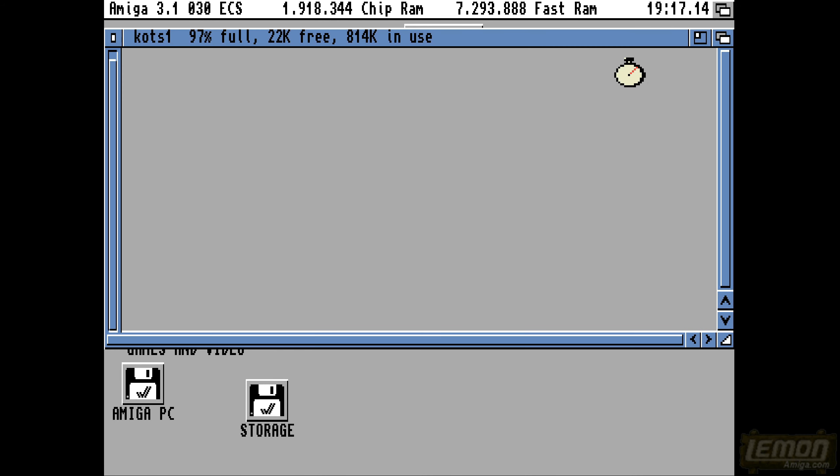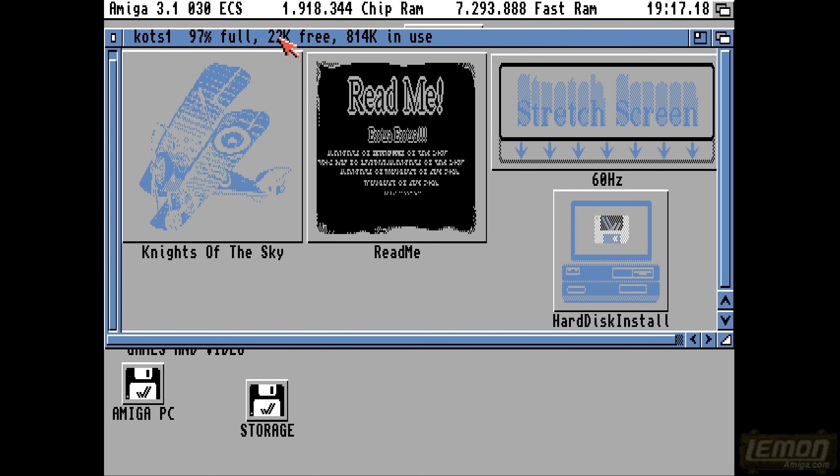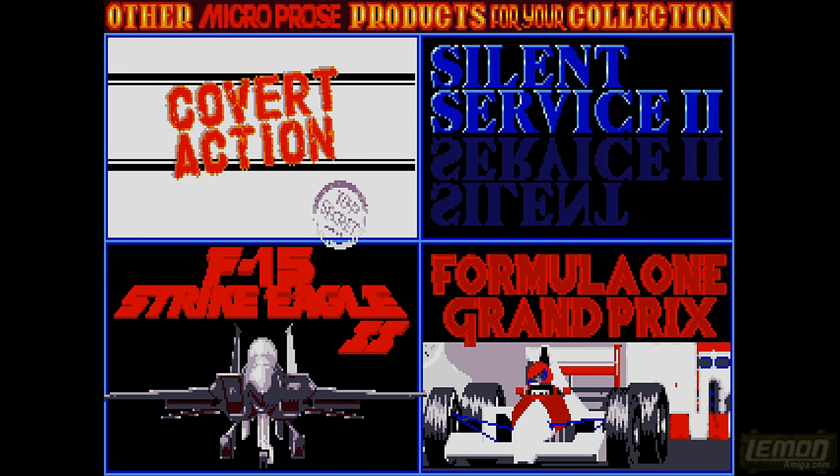Hey there, welcome to another Lemon Amiga Play Guide and Review. This time we'll be checking out Knights of the Sky. This was developed by Jeffrey L. Briggs and published by Microprose in 1991. On the original install you can see something that stretches the screen to full screen mode even on a 50hz machine, meaning we can run this game in NTSC, which I'll be playing for the rest of this review.